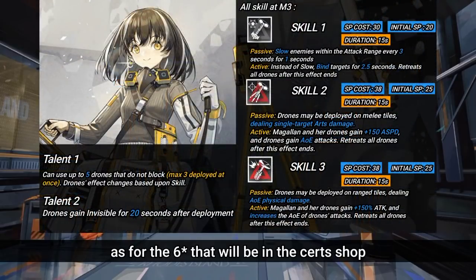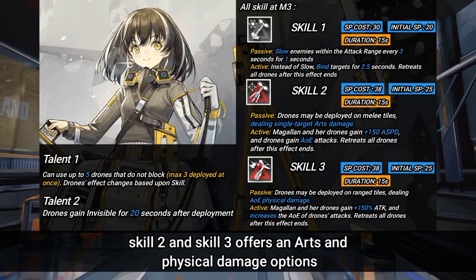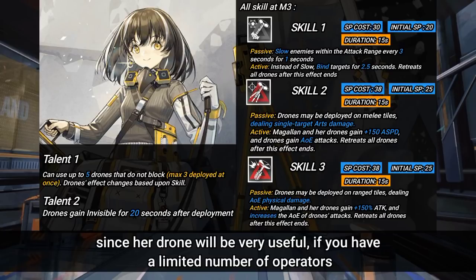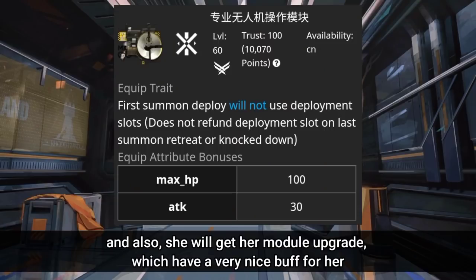As for the 6-star in the certs shop, we have Magallan, a 6-star summoner supporter. All of her skills offer different useful abilities. Skill 1 is great to stall enemies in areas she cannot reach. Skills 2 and 3 offer arts and physical damage options. Magallan is also great in contingency contract, since her drone is very useful if you have a limited number of operators. Her skill activation can be tricky to master, but once you get the hang of it, she becomes a valuable unit. She will also get a module upgrade with a very nice buff.